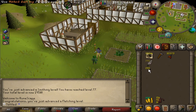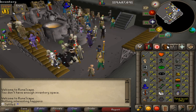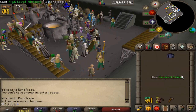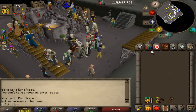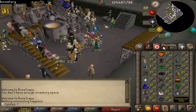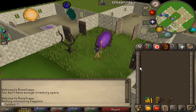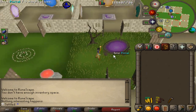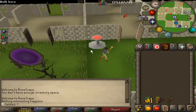I wasn't even paying attention, but I did just get 85 fletching. I decided to start making some super compost in all the bins. I have no idea how I got that level, but yeah — 78 smithing. I think when I logged out and the ores were made, I got a ton of XP from that and it got me the level without noticing. I am so done with Blast Furnace. I actually can't stand this place, so I don't know how I'm ever going to get 99 smithing, but we'll find that out another time.